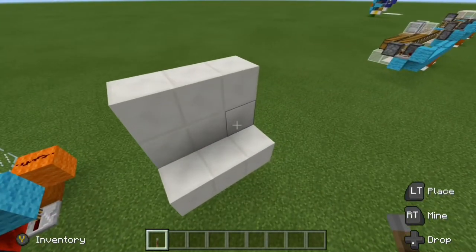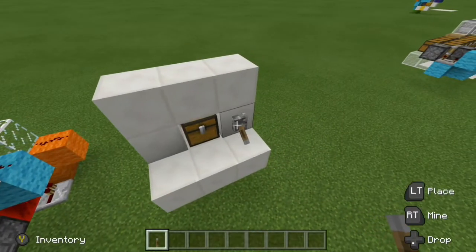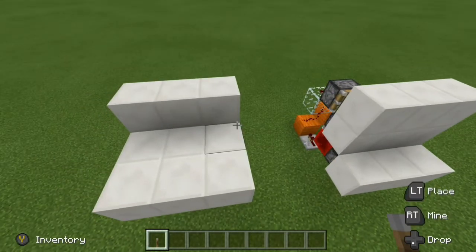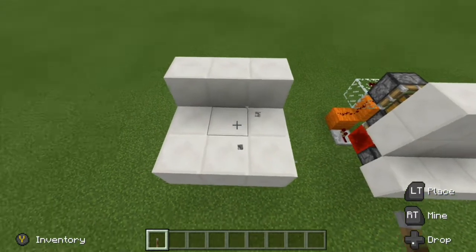So, how this works: we throw down a lever right here, flip it, and that will reveal our hidden chest. Grab all of our items, and then when we're done, we break away the lever and it closes right back up. The same goes for the floor — all we do is throw down a lever, flip it, we get our hidden chest, and then we break it away and it closes right back up.